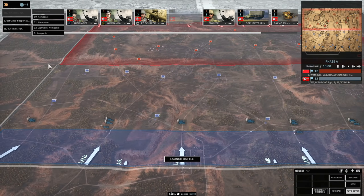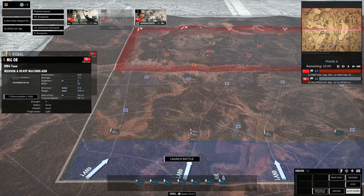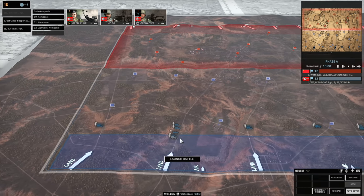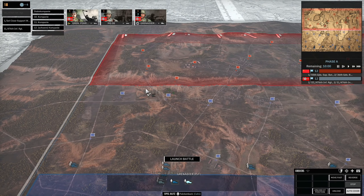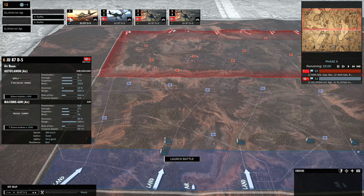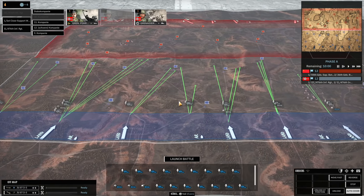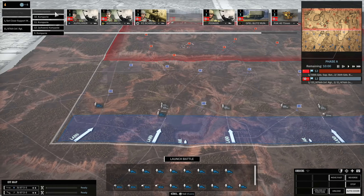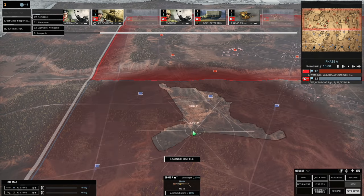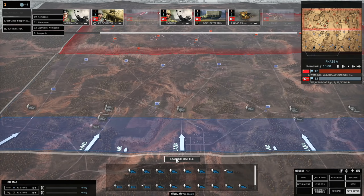These guys are going to have to just go in the building on the left hand side. And then we should have a couple more Grenadiers - there we go, there's a couple more. They can fill in the gap, and then the rest of our points can go towards our planes. We'll bring in the recon aircraft and I'll also bring in a JU-87D5. Let's spend two more points on infantry - I think I'll bring in another unit on the left. We do actually have an IG-33 so let's use that. That should do plenty of damage. Let's launch the battle.